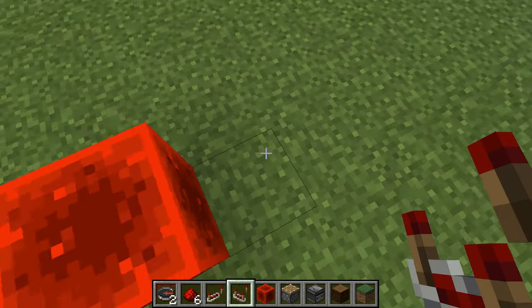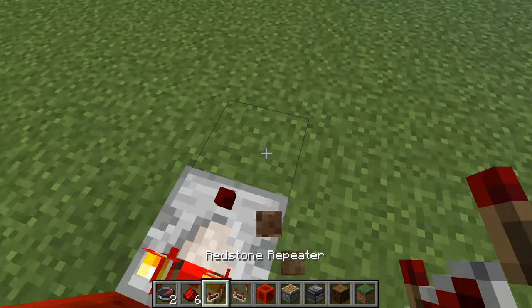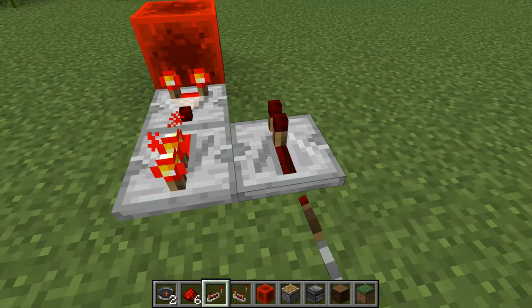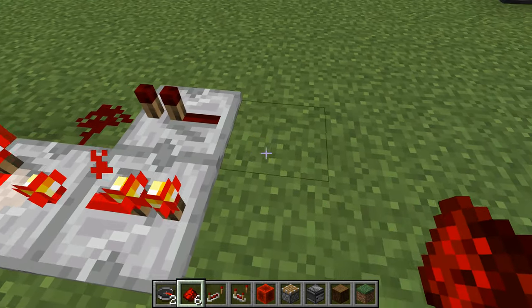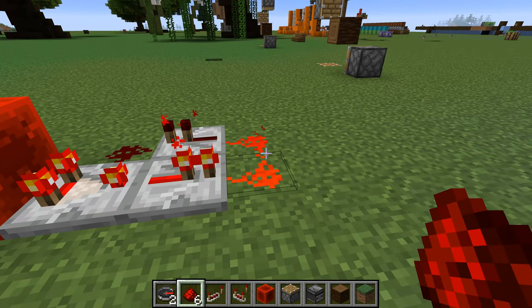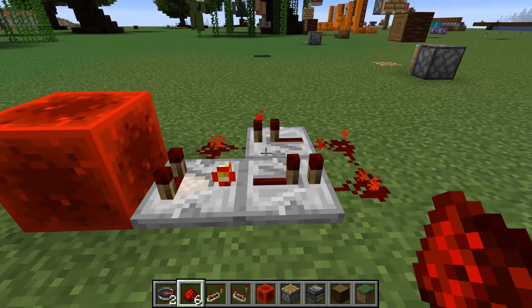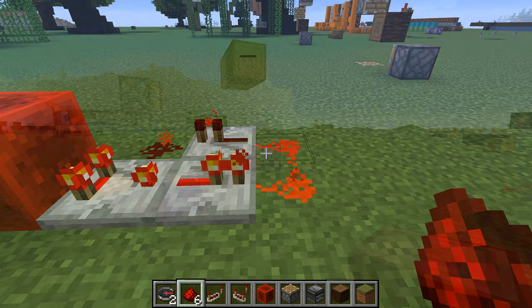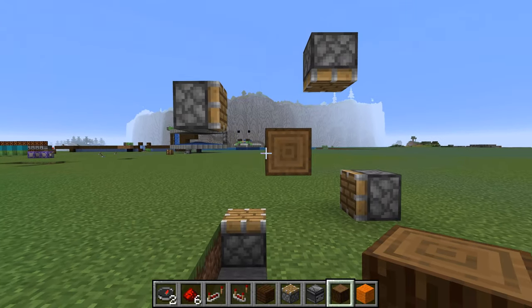For the clock, we use a comparator. Then we can use an output signal, link it up, and then you get this pulse which we need for these to trigger in the correct cycle. So now it's time to get this pulse signal to our pistons.